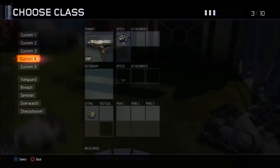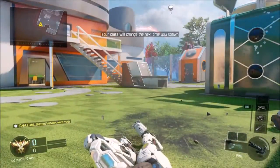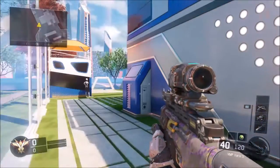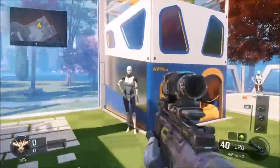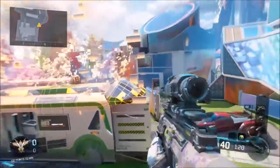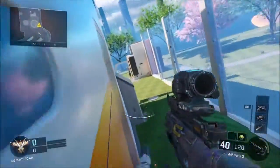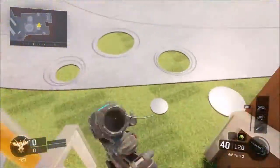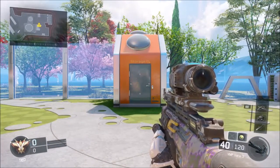Now let's try the VMP with the varic sight. What T Martin said was the varic sight is actually equivalent to two grips. If you didn't know, grip is the attachment that lowers down recoil — it lowers it down a lot. So imagine having grip plus this sight — that's technically having three grips on your weapon.